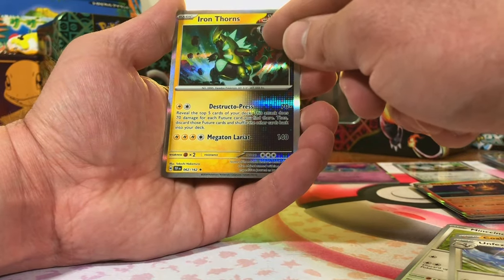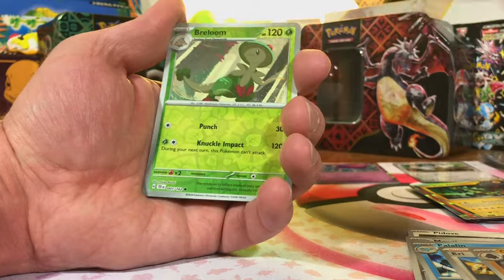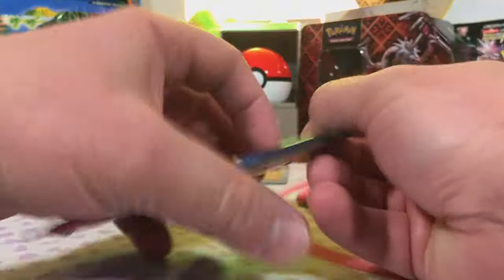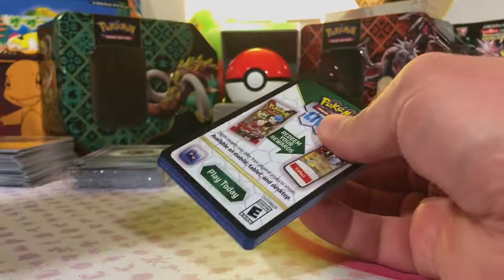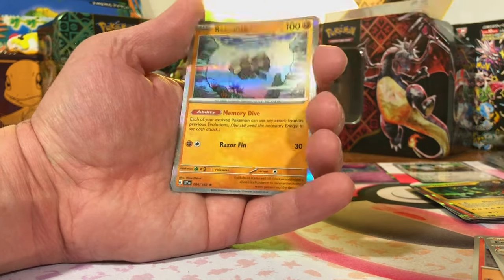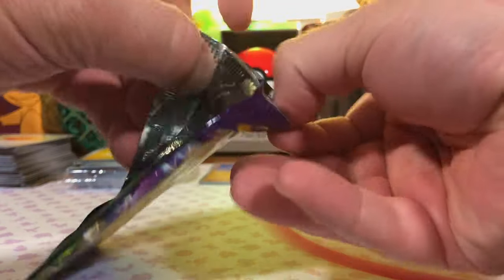Got a Turtwig, a Breloom, and another EX — Chordon EX. So far we're just getting a lot of EXs, and I hope we can graduate to something bigger. We did get that really nice Illustration Rare Deerling, which I will take. We got a Rockruff, a reverse Marowak, and a Relicanth holo. I have a feeling this is going to be another one of those sets where the pull rate is incredibly hard.